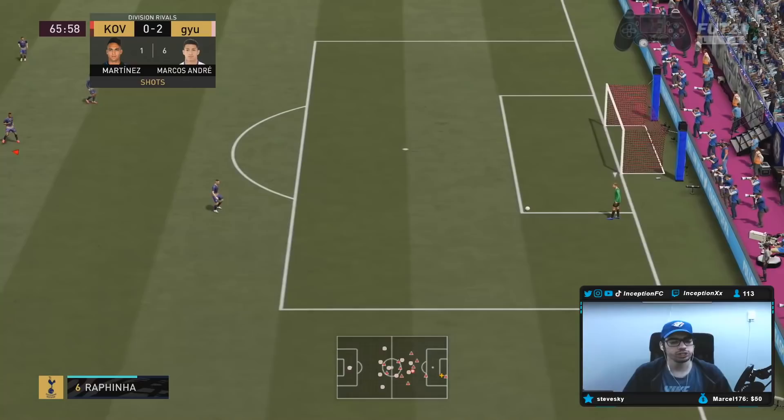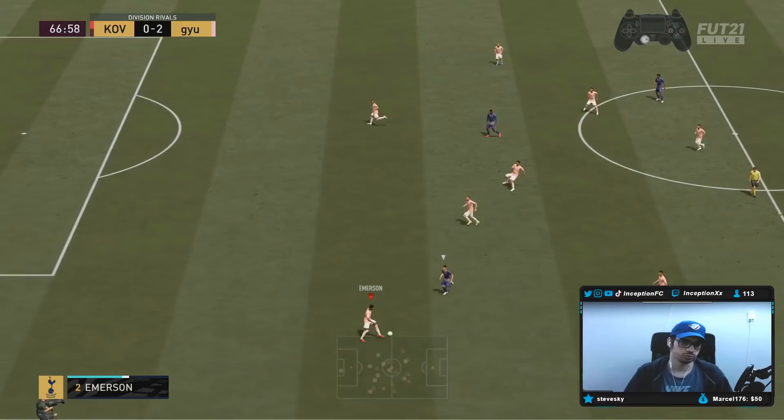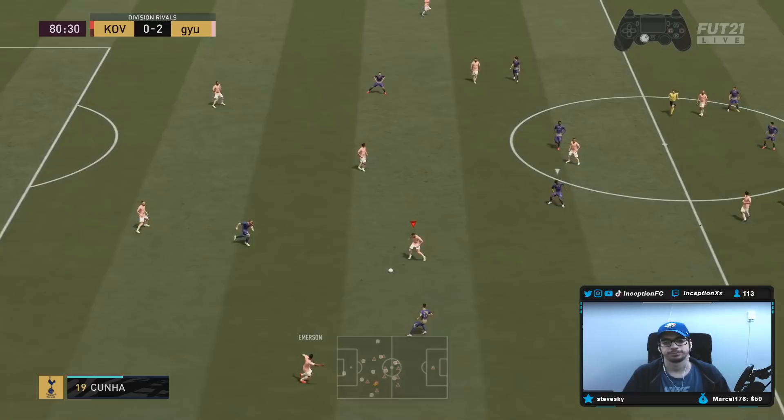Too much power. What's unfortunate about that dink shot is that it's not a looping chip — it's like a direct chip, if that makes sense. Looping ones are always super nice. Messi's really good at doing those. I'm pretty sure if I put less power into it I score it, but it's the way the chip comes off.